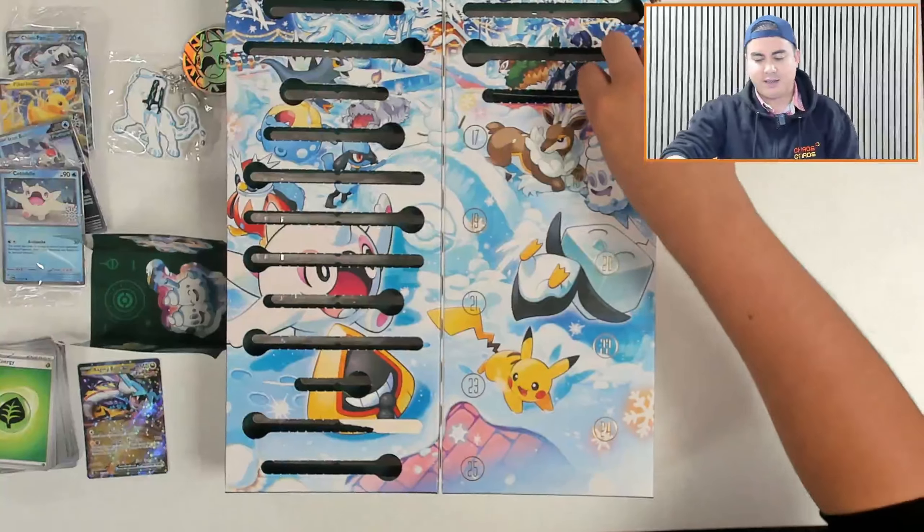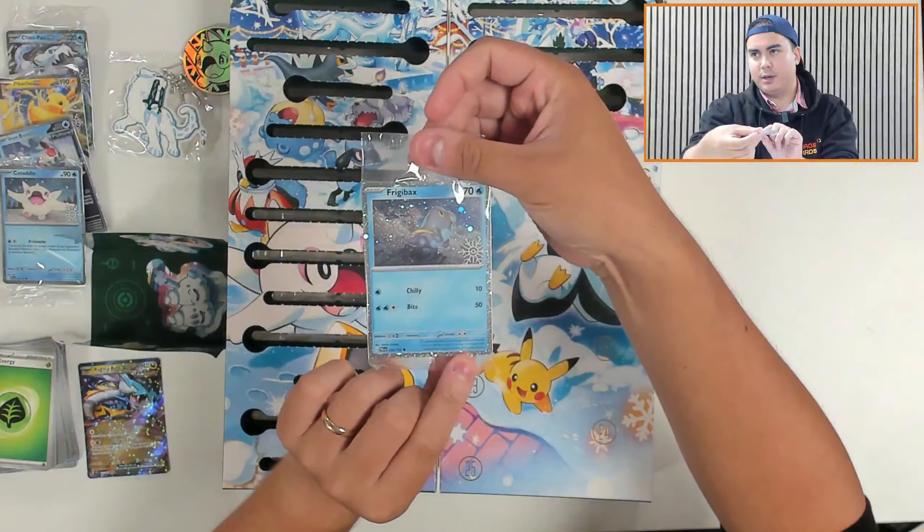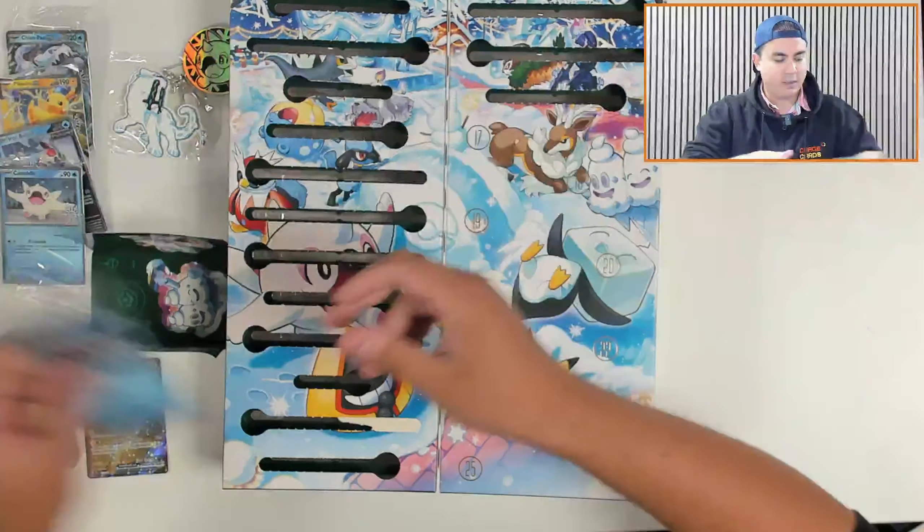Door number sixteen is a promo card — it is a Frigibax promo with the stamp as well. Very nice. Frigibax.